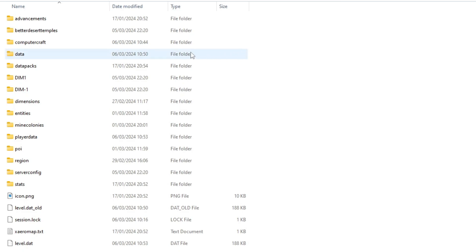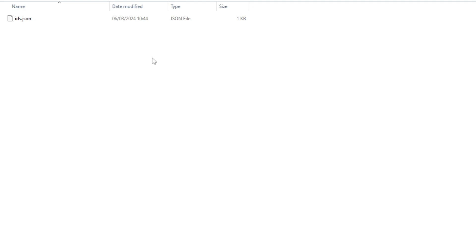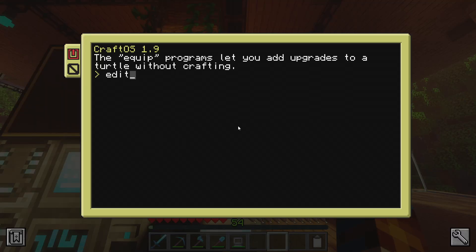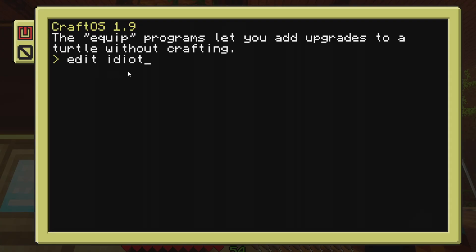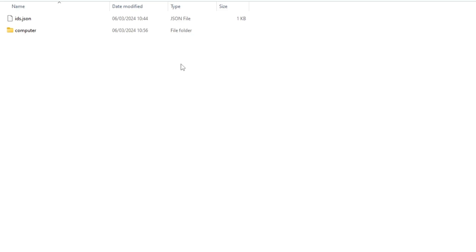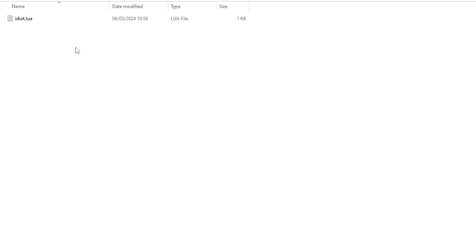Within our save file for our playthrough, we will have a new folder for Computer Craft due to CC Tweaked. Inside it we only have one file at the moment, but we need to create a new folder for our computer within the game. Jumping back into Minecraft, we go into the computer and do edit, give this thing a name — I'm just going to call this 'idiot' — then ctrl to access the menu and return to save. Back in our Computer Craft folder we now have access to the computer folder, and inside it our little idiot save file. There is a file called rswarehouse which I've downloaded, and I'm just going to paste that in.